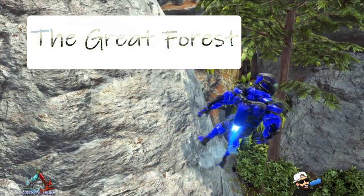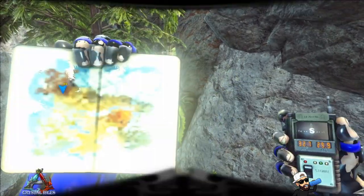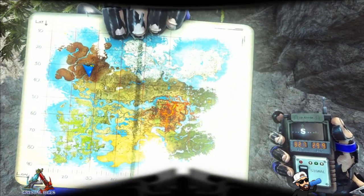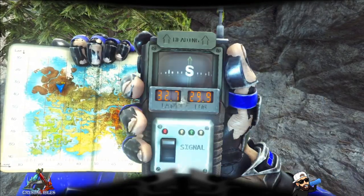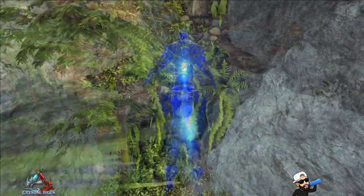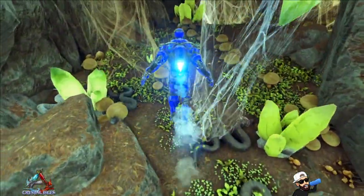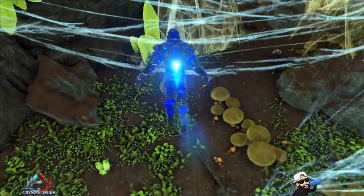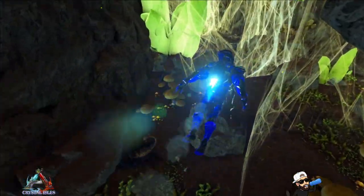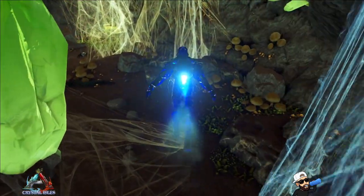This here is kind of a hidden gem — it's a pass-through tunnel in the great forest. You can find this at 32.7 and 29.9. It's condensed but has a decent amount of bugs, so you can just run through here and get a bunch of chitin. This is perfect for people who live in the northwest part of Crystal Isles — it makes it very simple and achievable to get a quick good amount of chitin as opposed to going to other parts of the map.